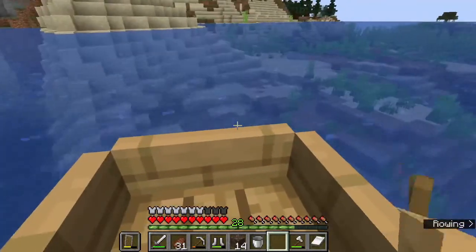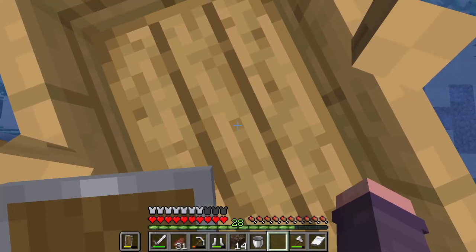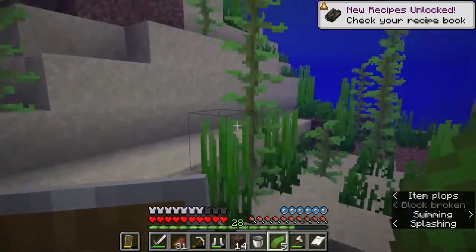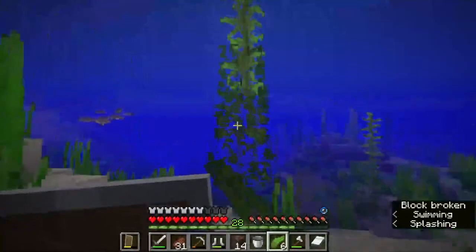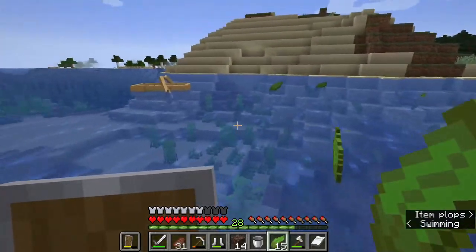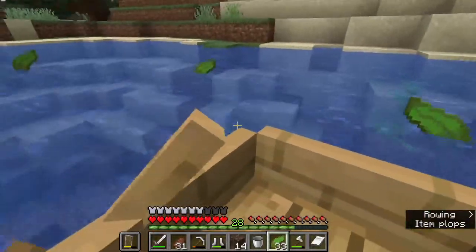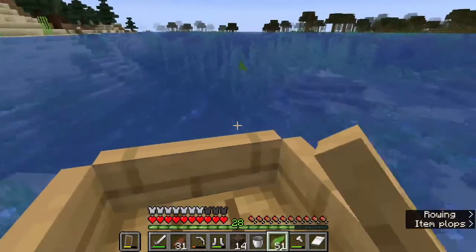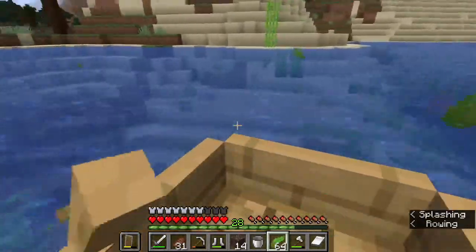Look at this beautiful ocean. There's some kelp. Get out of this swamp, into the wonders of the ocean. It'd be absolutely hilarious if we found an ocean monument here — all of our jobs are done. It only took us a whole episode to find, but we bloody found it. So nice. Let's get some kelp — that's what we're here for. Let's go to the shallow end and get a good stack. We'll get back in the boat and drift around and collect a load of it.